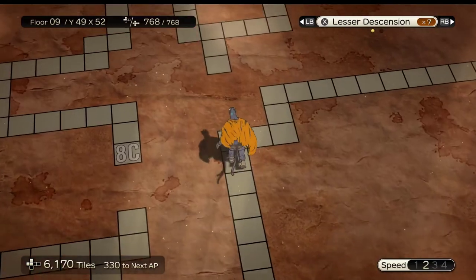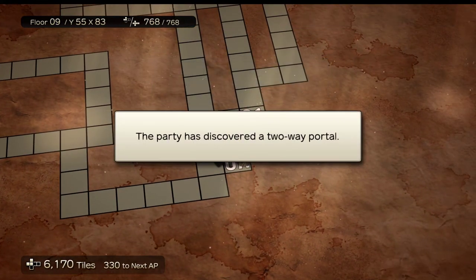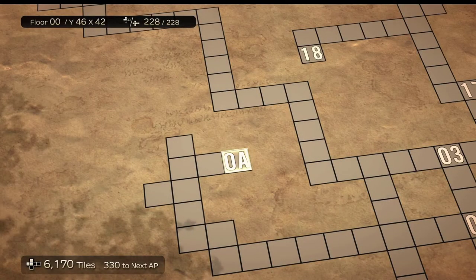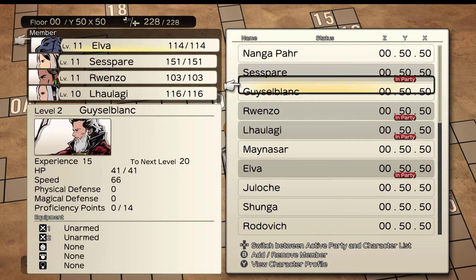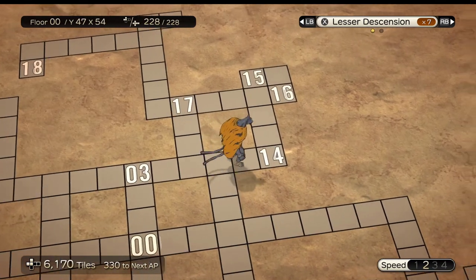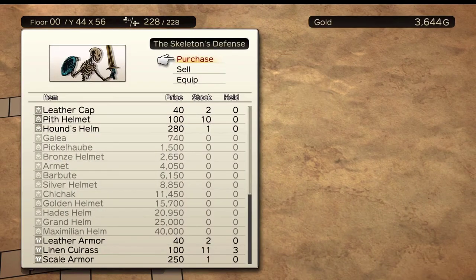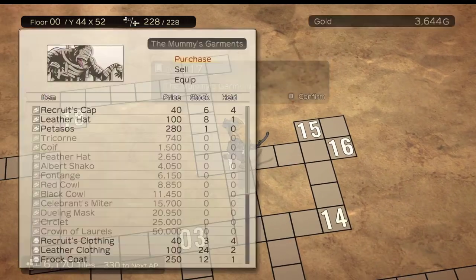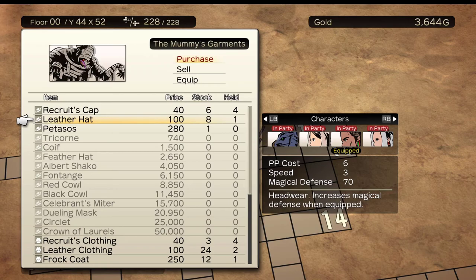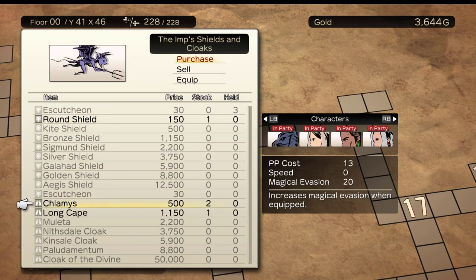One more super important thing: every 10 floors there is a two-way teleporter that will take you back to the main town on floor zero. So don't worry about having to run all the way back to town every time you want to sell items — there are portals every 10 floors to make travel between the city and the lower dungeon levels much easier. That's about all — this is a really fun and addictive game. Let me know in the comments what you think if you've tried it, what characters or strategies you're interested in. Thanks for watching!